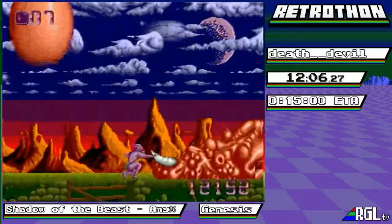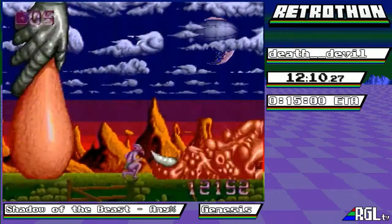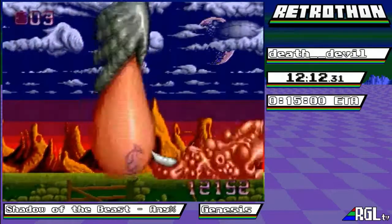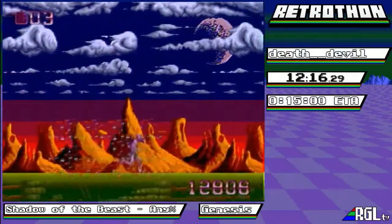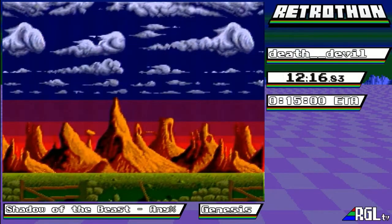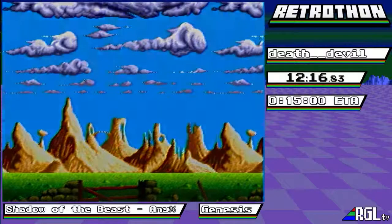Here's the final boss - he has good health so he can just stand there and spam him. Punch him, punch him, punch him until he explodes. When the explosion fades it's going to be time. Boom - and that's time: 12:16. Very nice, well done, Dead Devil, great job. And then he finally becomes a human, because he was the Shadow of the Beast after all. What a plot twist. That's Shadow of the Beast for Genesis - I keep saying Genesis, it's actually the Mega Drive.